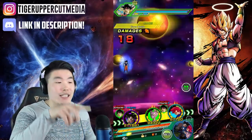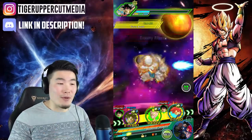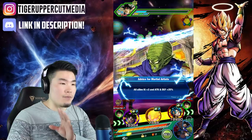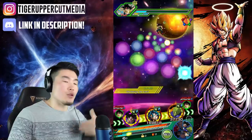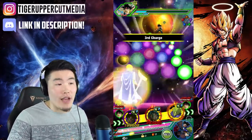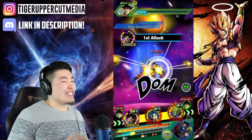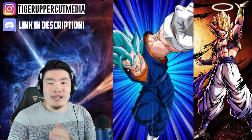I didn't get their super attacks off on purpose because I want to make sure we're not killing everyone too fast before we get to see some damage out of Monaka. We're only going to do the first stage, really - I just want to do this for the Bardock. After this, we're going to go over to probably the Int Gogeta event because I want to see him with type advantage. I want to see him do as much damage as possible.